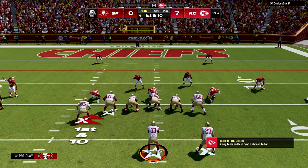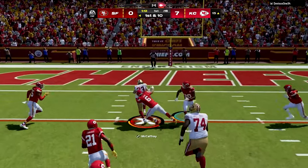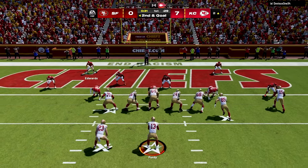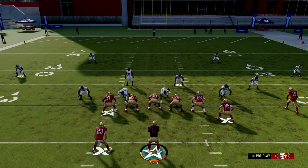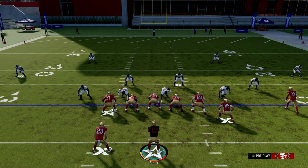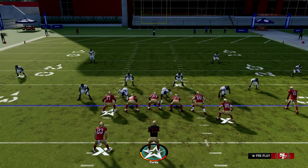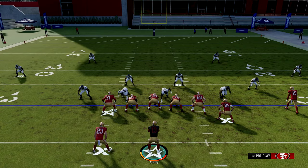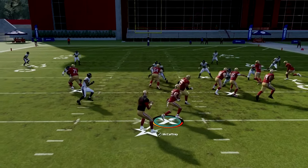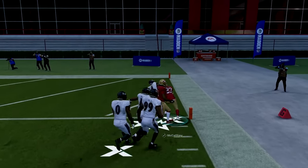If you want to rush for lots of yards on your opponent in Madden 24, use this run scheme and you will. Let's get into the breakdown. First we have the Buck Sweep. This play can only be found in the Ravens playbook. I like to max protect whenever I run any of these three plays I'm going to show you. Be patient, get it to the outside, follow your blocks, score easy touchdowns.